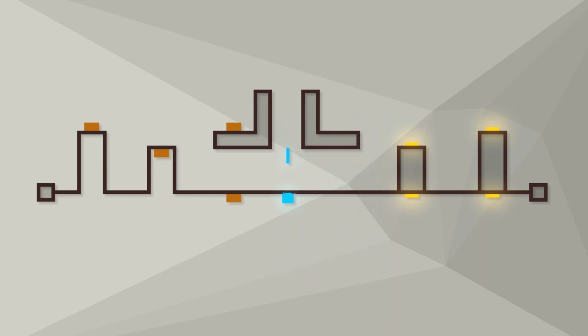He needs to maintain his jump height - that's why he needs to sneak between these L's. That's the secret there.